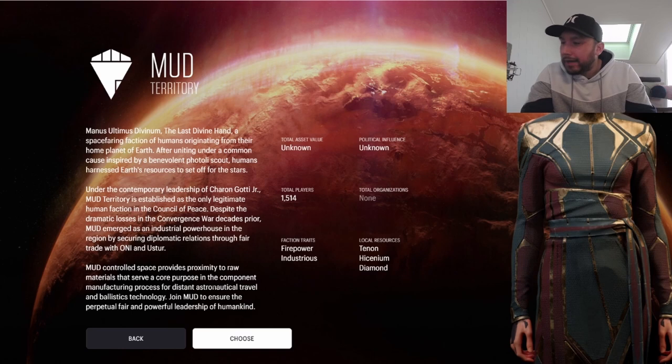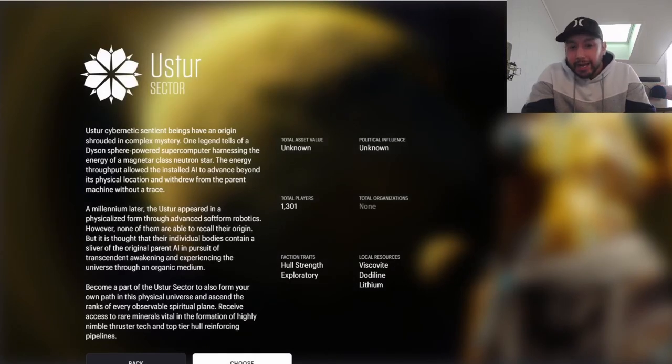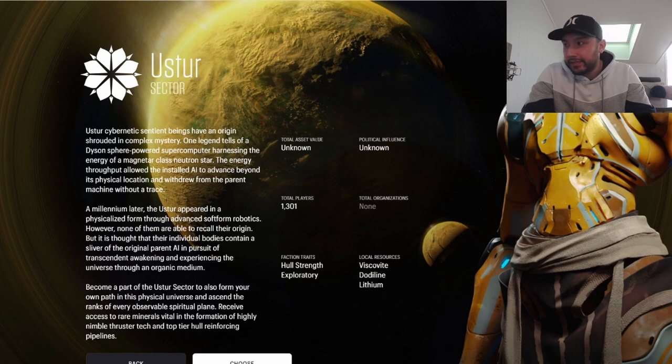Each faction page gives you local resources and tells you what those resources are good for — like manufacturing processes and distance. MUD is going to be really good at firepower and distance. Going back, we get a new selection of three, so there are nine local resources spread across the three factions.